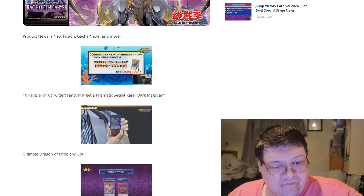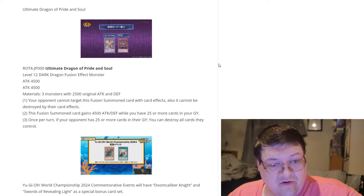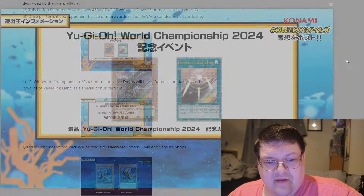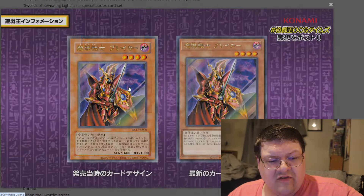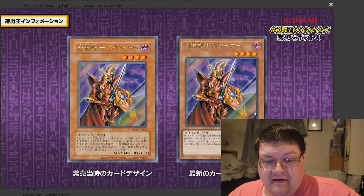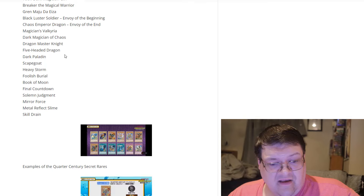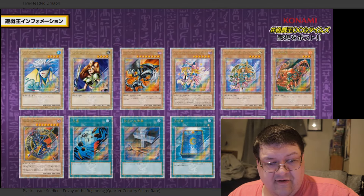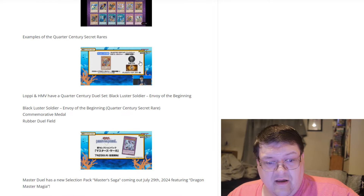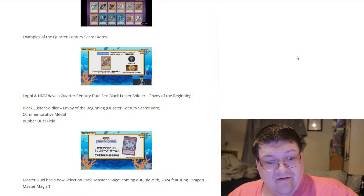This was our first look at the little dragon, which looks so sick. Confirmation on Doom Caliber and Swords of Revealing Light for Worlds this year. Konami is also doing a quarter century pack which will come with cards in both the classic look and the modern look — really cool. Huge list of cards here, nice little showcase. The Dimock and the Aquamador look fantastic, and the quarter century Black Luster Soldier set with the coin and the mat looks fantastic.